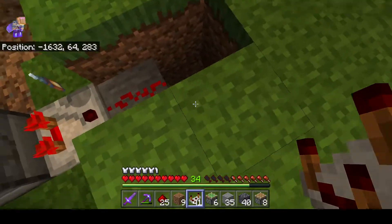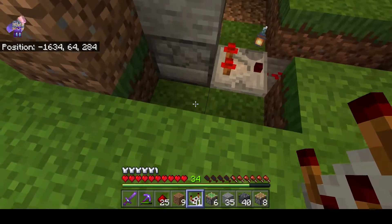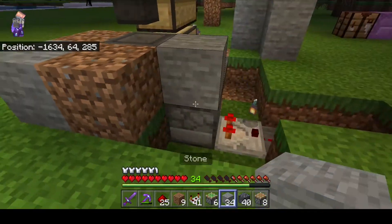Put another block here, redstone, and a comparator. Right now everything is in place - there are items in the dispenser, this thing is triggered so the piston lets the repeater stay there and keep powering this thing up. It got a bit slower now.